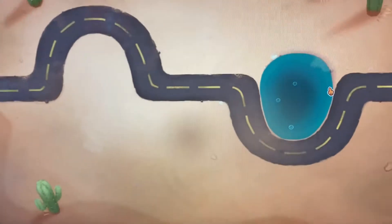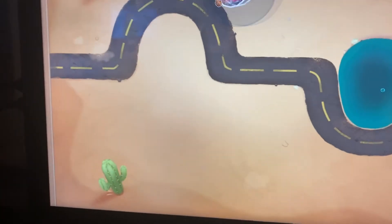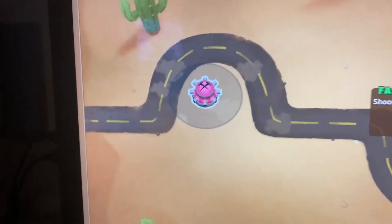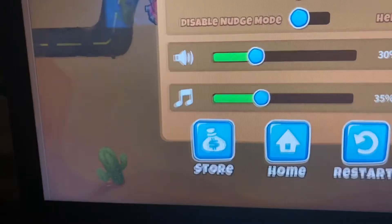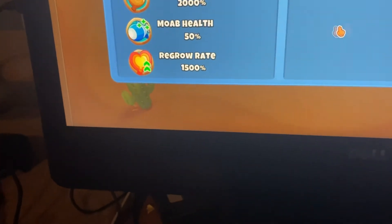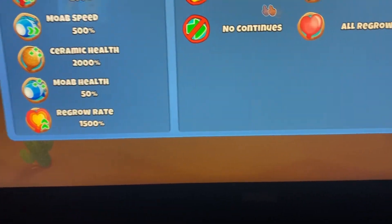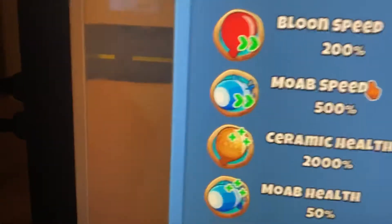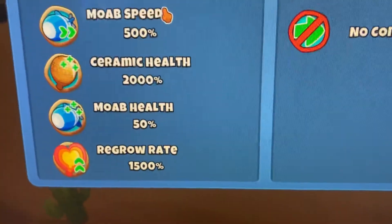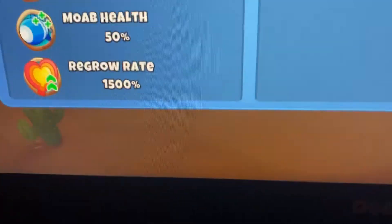So I found this challenge in BTD 6 and I thought I wanted to share it because I actually thought the solution was really cool. You get a spiked — so the challenge itself, you have to beat round 40 with these towers in deflation. All camo, all regrow, the balloon speed is 200%, the mob speed is 500%, the ceramic health is 2000%, moab health is 50%, and regrow rate is 1500.